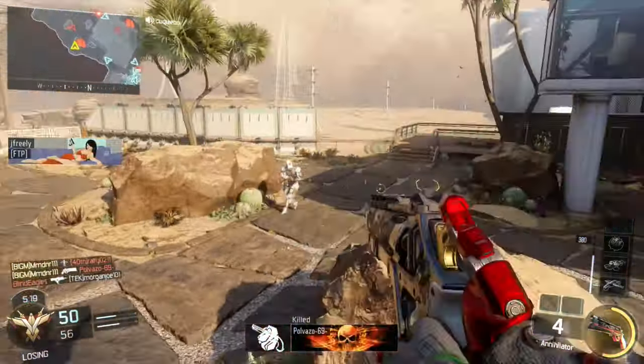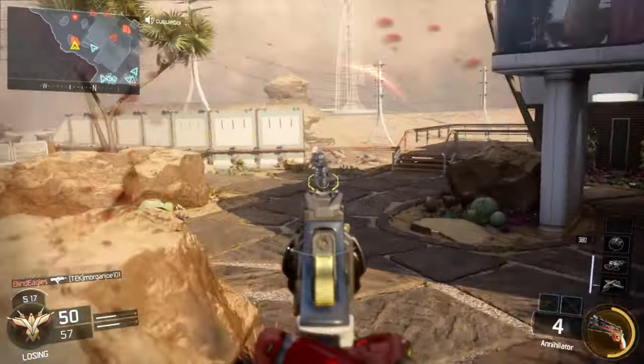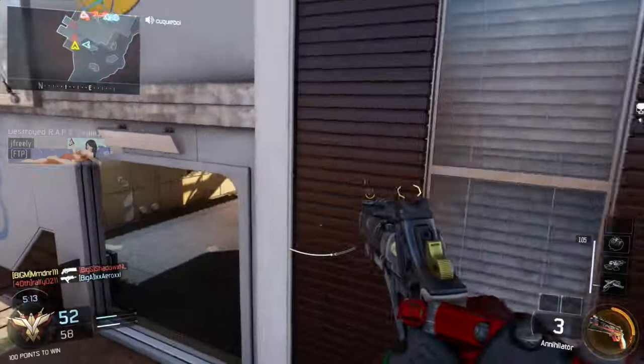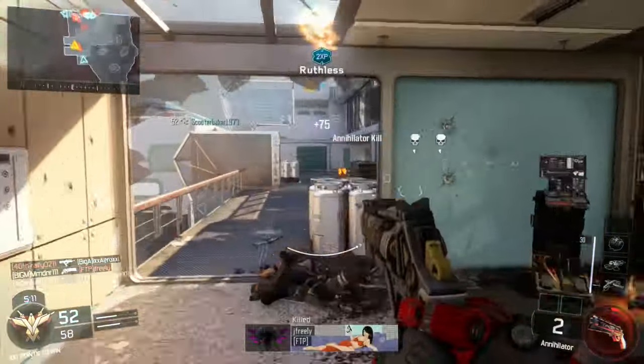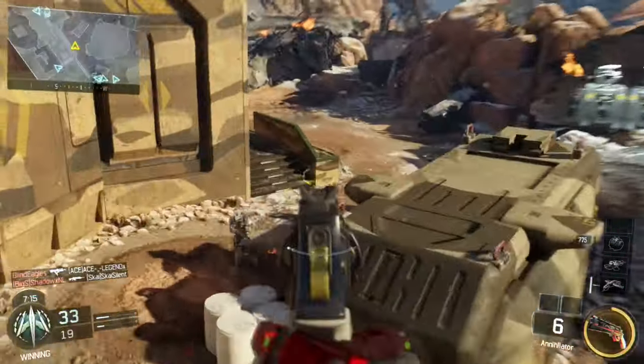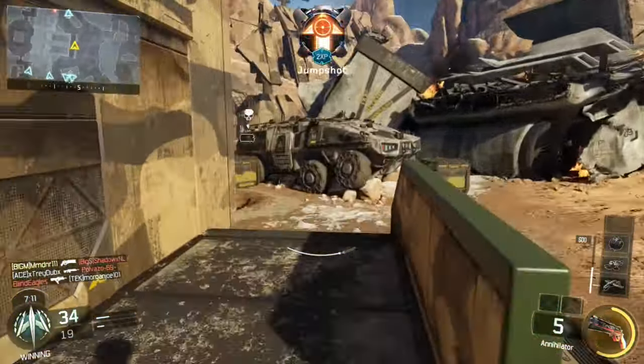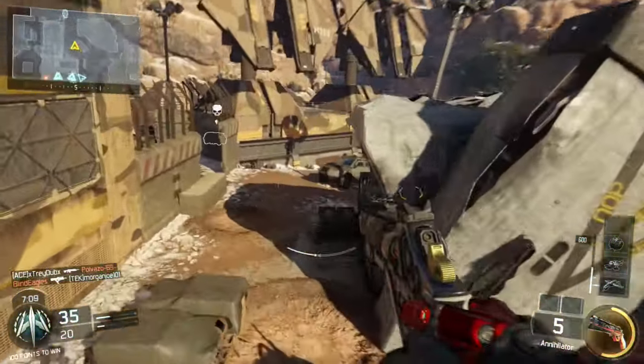I think the easiest approach was playing quite conservatively, more or less in their spawn — making them run out in front of you, or running up behind them when you know where they are. Especially if you have flares in the air, those can be really useful when you're running the Annihilator.